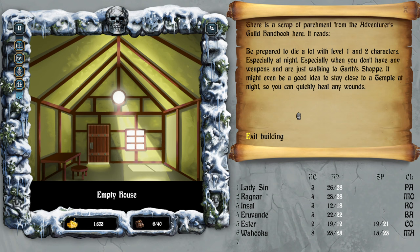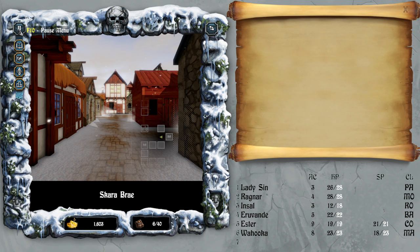'Be prepared to die a lot with level one or two characters, especially at night, especially when you don't have any weapons, or are just walking to the guard shop. It might even be a good idea to stay close to a temple at night so you can quickly heal any wounds.' What do you mean at night — what time is it?